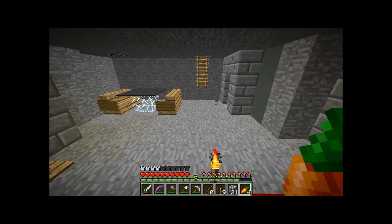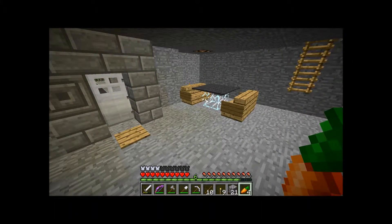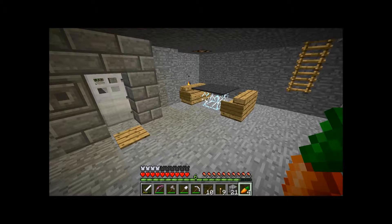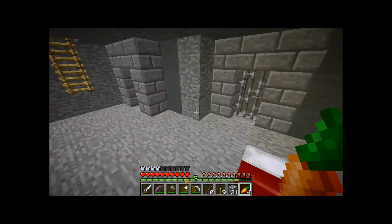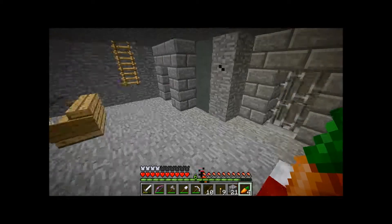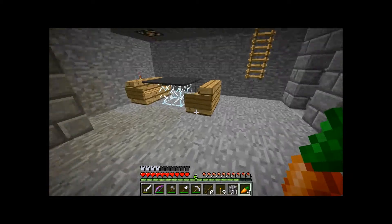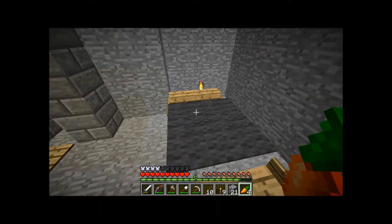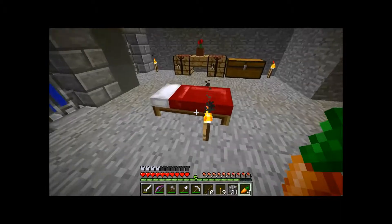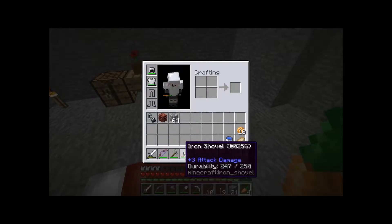I proceeded down to the ender portal. I started using water to turn the lava into obsidian, and then began to go across the tightrope to get to the nether portal. It turns out there are now spawners in blaze form, also in that room, hidden behind bedrock or obsidian so you can't destroy them. So I died, and I lost my pants and my boots. I also made a full set of iron armor and some iron tools.